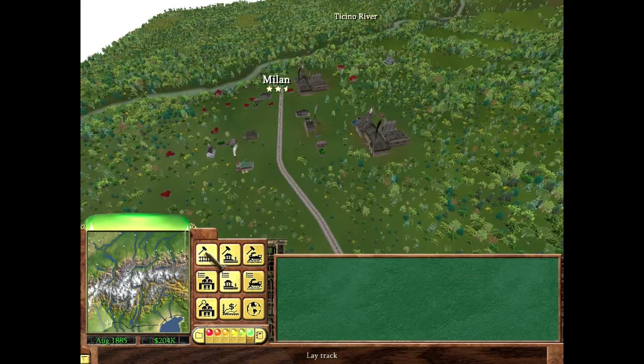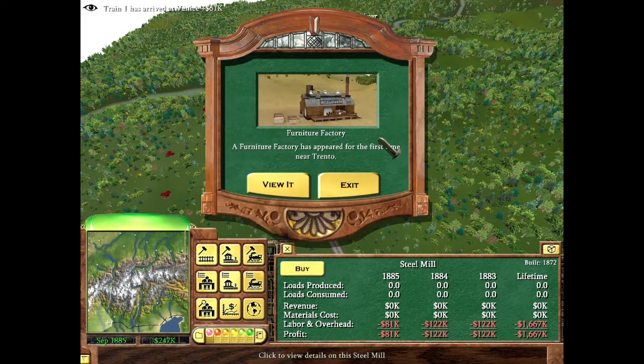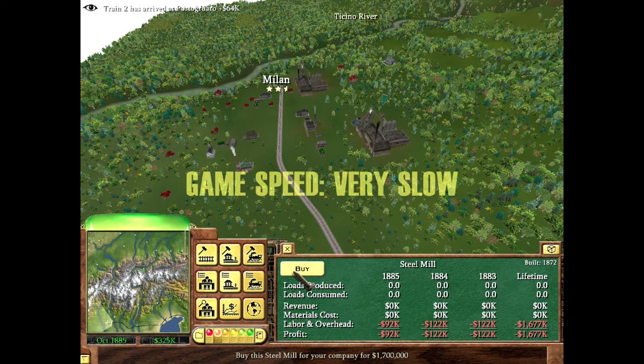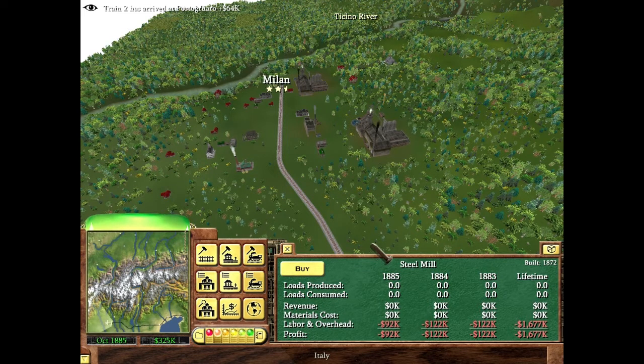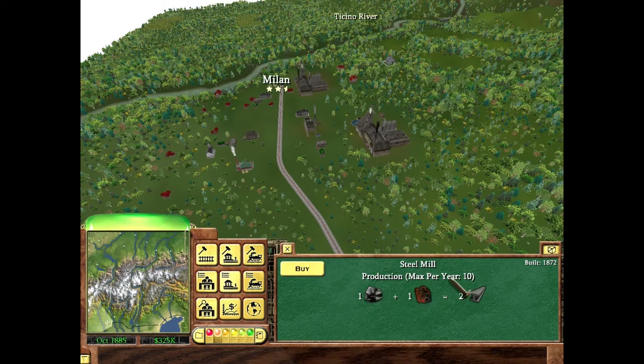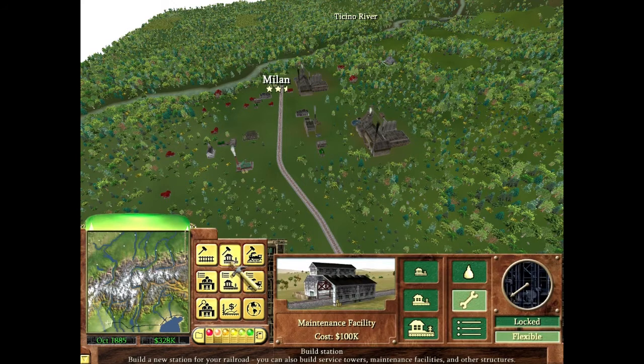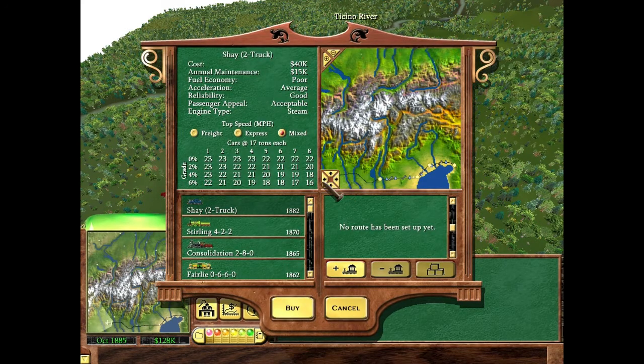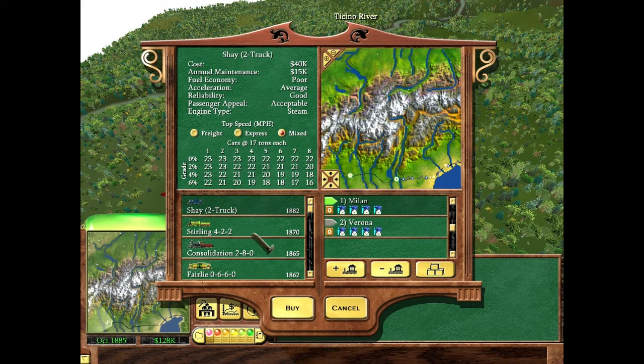Look at this location — it has steel mills but they're losing 122,000 a year. If you buy it, the steel mill is 1.7 million, whereas building one yourself is around 3.5 million. What you could do is build a station here, issue bonds, buy up the steel mills, and then supply them with what they need — coal and iron. If you can supply those, the mills become profitable. It's a lot of effort and doesn't always work, but you're welcome to save the game and give it a shot.